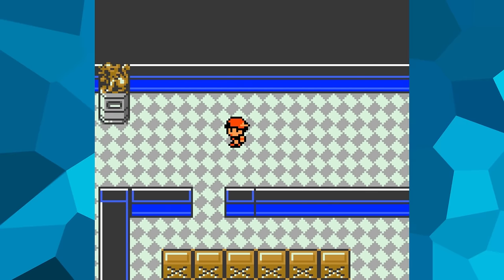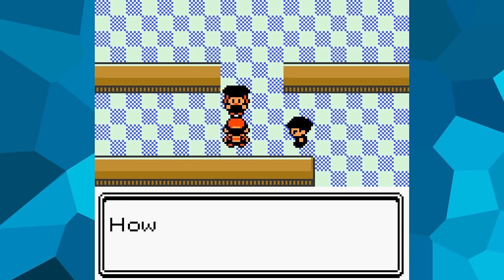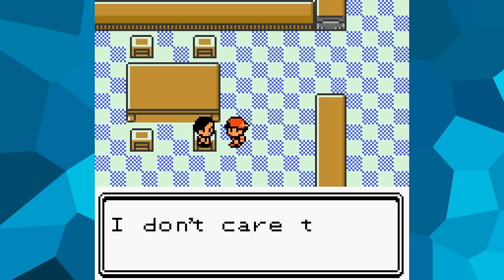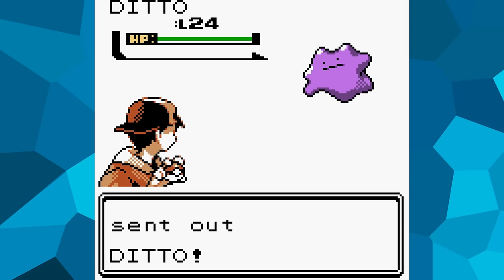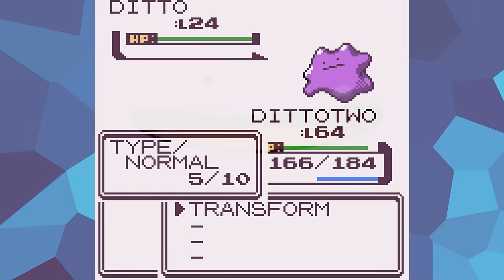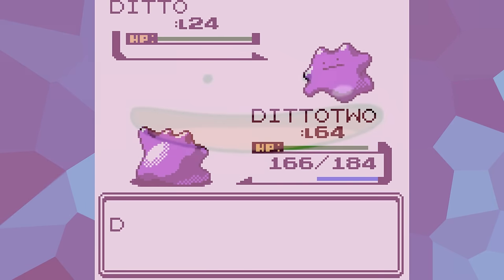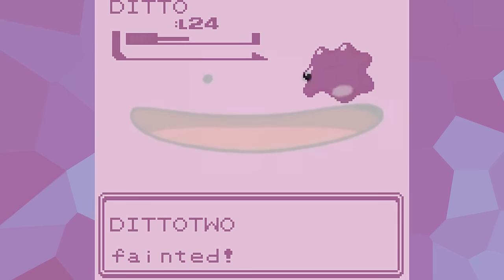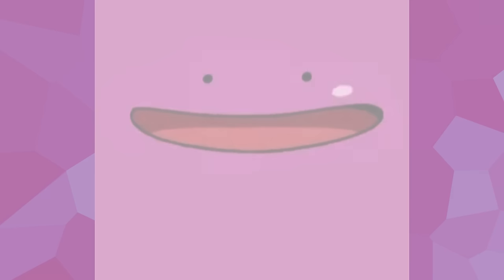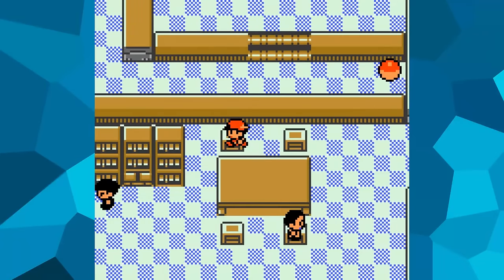Before the next gym, I need to go through Team Rocket's hideout. Rocket Grunts aren't a challenge no matter what Pokémon you're using — just a handful of tedious battles. One notable thing is a scientist whose only Pokémon is also a Ditto. Because mine is higher level, it always goes first and transforms into his Ditto — but when his Ditto tries to Transform back, it fails because you cannot Transform into a Pokémon that is already transformed. My Ditto keeps resetting Transform's PP each turn while his slowly loses PP until forced to Struggle. Luckily, this trainer is completely optional.